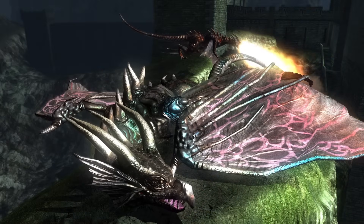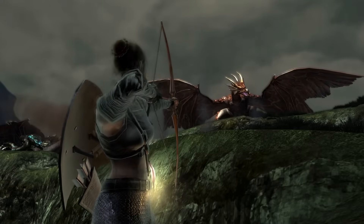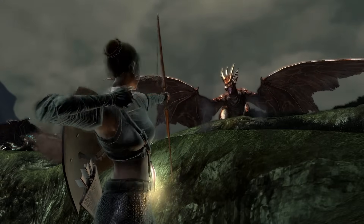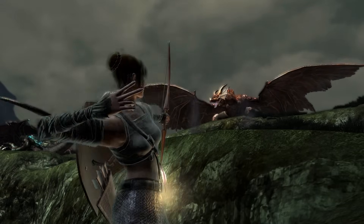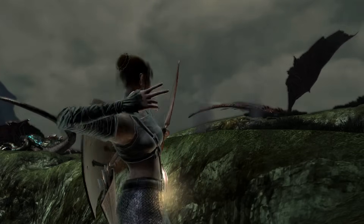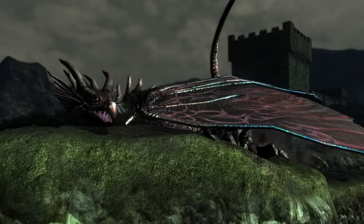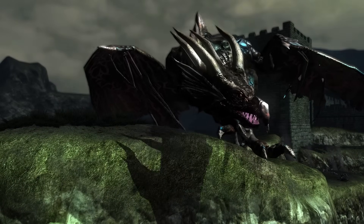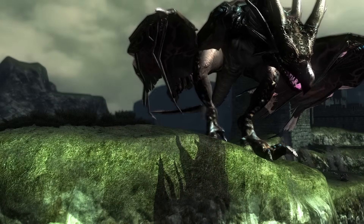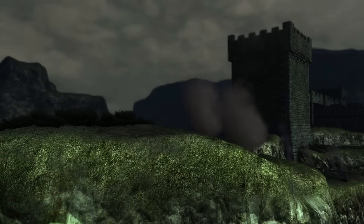Continuing on, we'll come upon two dragons resting on a perch. In case you're wondering — no, it isn't possible to kill them here. You can damage them, sure, but when you get close to actually killing them, they'll eventually fly away. Here's the red dragon doing so, and now the blue. This is pretty unusual for From Software — they'll typically let you do this kind of thing if you have the patience for it, but not this time.